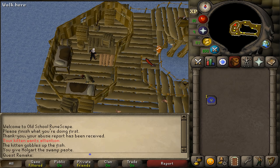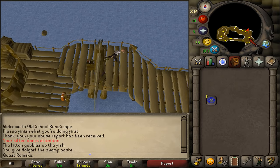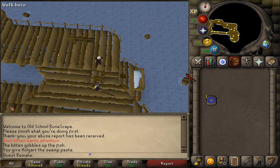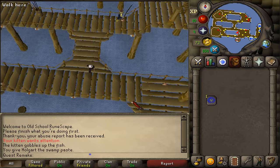He doesn't want to leave, so let's go back to Holgart. Go back to the northwestern corner, climb down the ladder, and go south to the transportation sign. At the transportation sign, simply talk to Holgart.